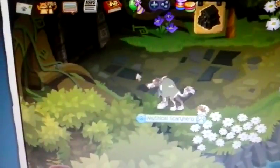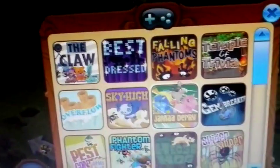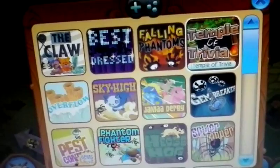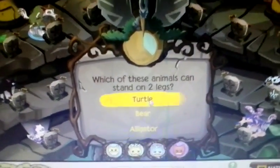I would recommend doing an adventure because adventures are always a great thing to do. You can also earn gems by playing Falling Phantoms and Temple Trivia. For Temple Trivia, you can just look the questions up if you don't know them.